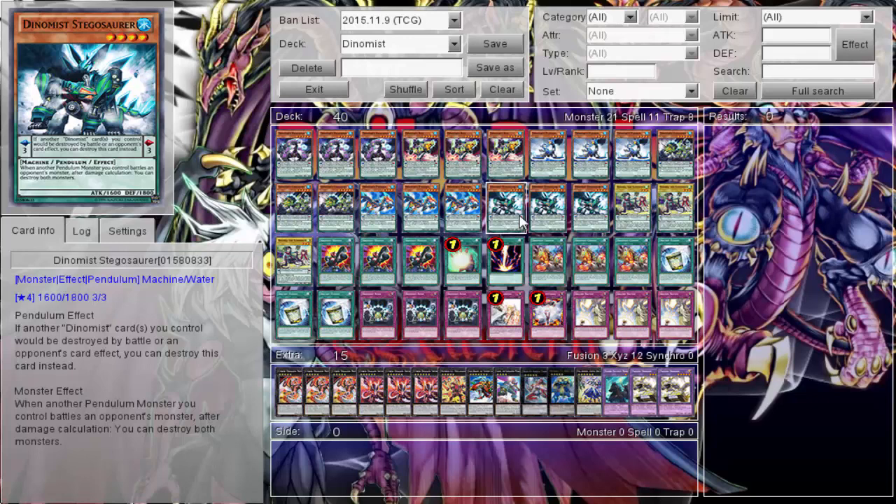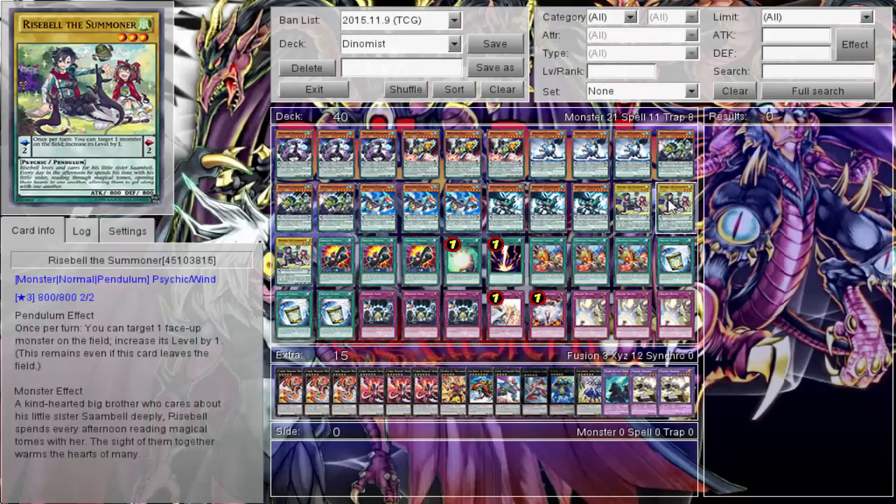Then there's another level three. He's a level four, and I'll go into detail about why I wanted to run him over the level fives. With level fives you of course want to summon them and go into Infinity, but if I have my pendant scale set up I really can't special summon them — they're just stuck in my hand. So this guy: with another pendulum monster you control, after damage calculation he destroys the battled monster. It's like a Cowboy effect — we're both dead but I go back to the extra deck. Still, he's not that great either.